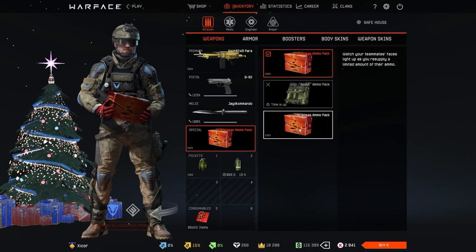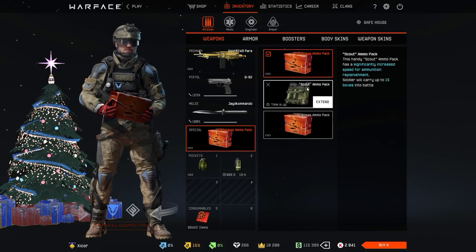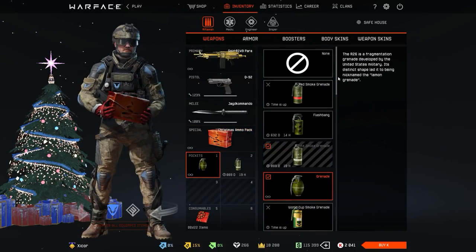Which is why I have two permanent Christmas ammo packs right here. I think since the Christmas event is still ongoing two months after Christmas, they automatically reskinned everyone's ammo box to look like this. That's why the default one looks like this. But I have a separate default one, so after the event ends I'm still going to be able to use the skin on it.